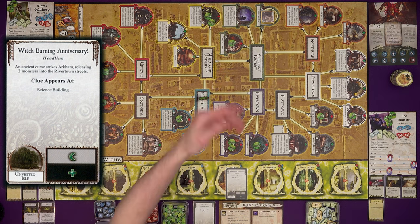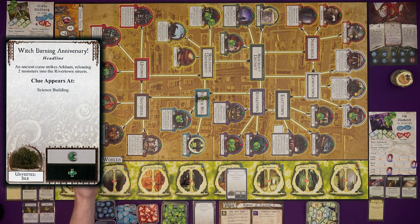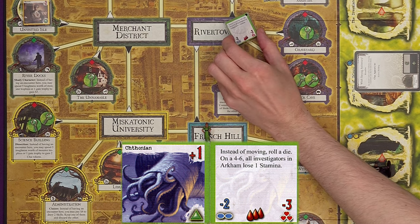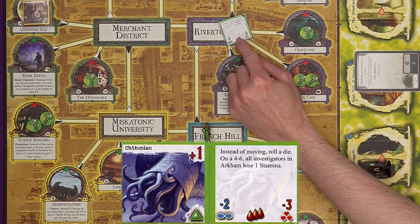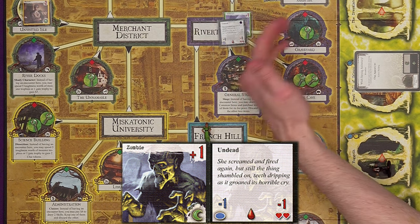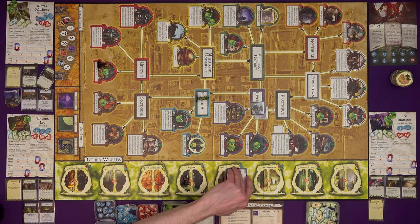Monsters move — the Warlock has yellow border and doesn't move. Then finally it's a headline — resolved then discarded. An ancient curse strikes Arkham, releasing two monsters into the Rivertown streets. The ancient curse releases a Chthonian: green border means special movement and easier to sneak past. Instead of moving, roll a die — on a four to six, all investigators lose a stamina. And a Zombie also appears. The Zombie is easy to sneak past and undead, which matters if something specifically references undead. That's the Mythos phase done — round one is finished.